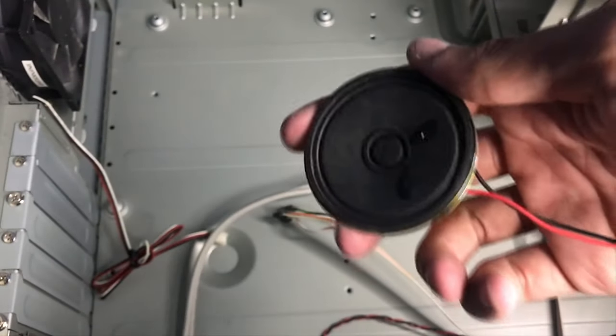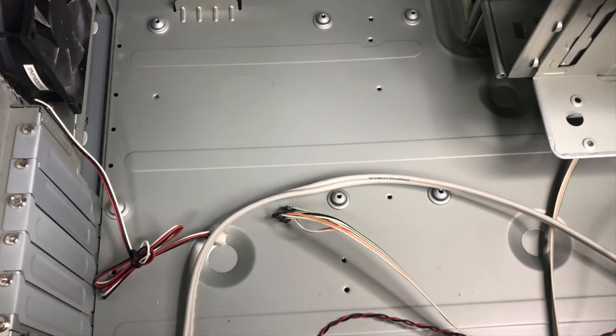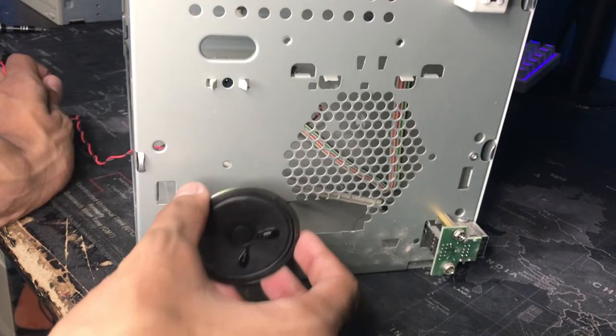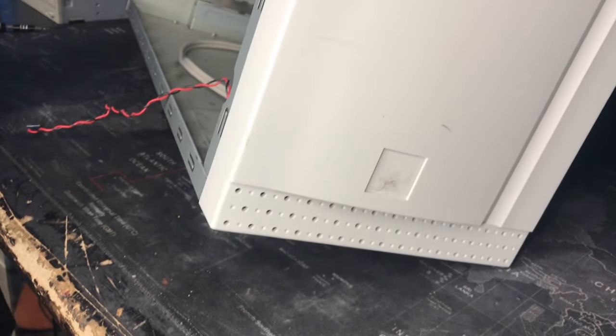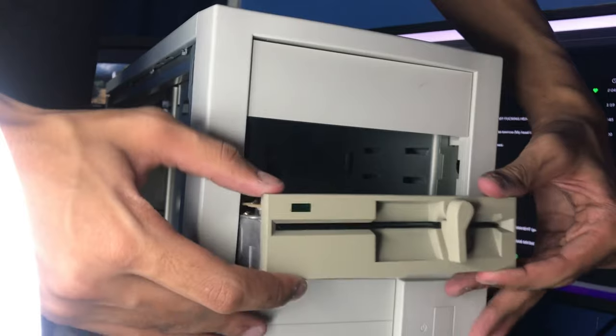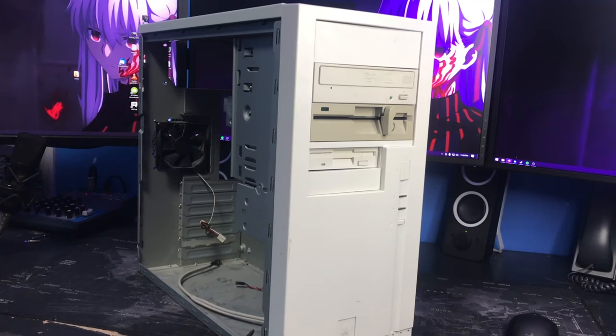I had this PC speaker I wanted to install so I can get rid of the little crappy beeper that came pre-installed with this system, so I decided to install that first. I have the PC speaker, but where does the PC speaker actually go? Nobody will ever know — just slap the panel back on, it'll be completely fine. Next I'm just going to install the optical drives, and when I was done installing these drives, the front of the machine looked great. I was really happy with it.